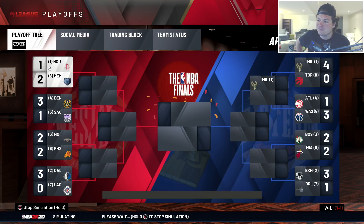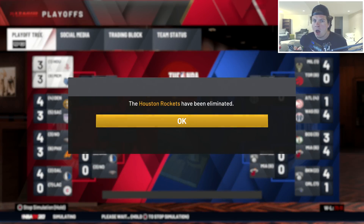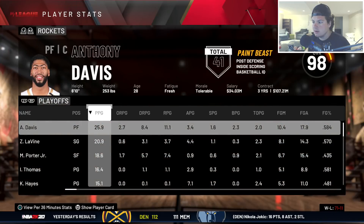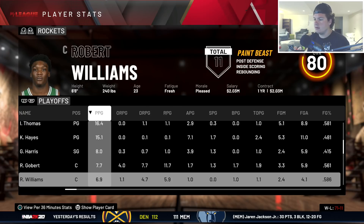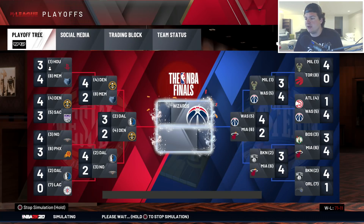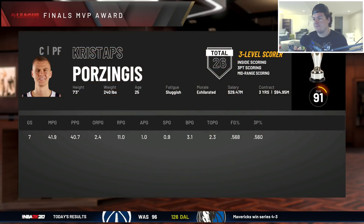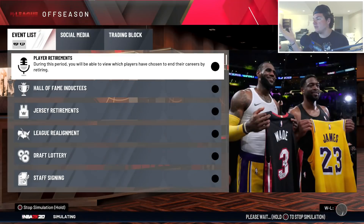We got the Memphis Grizzlies in the first round - Ja Morant, Dillon Brooks, Jaren Jackson Jr., Jonas Valanciunas. I think we can probably get by them. But we lost! With 71 wins we just lost to the Memphis Grizzlies. Davis was good, LaVine was good, Porter was good, Hayes was solid - Rudy Gobert wasn't very good. I have no words. The Washington Wizards somehow made the NBA Finals, and Dallas won it all - Porzingis is your Finals MVP.